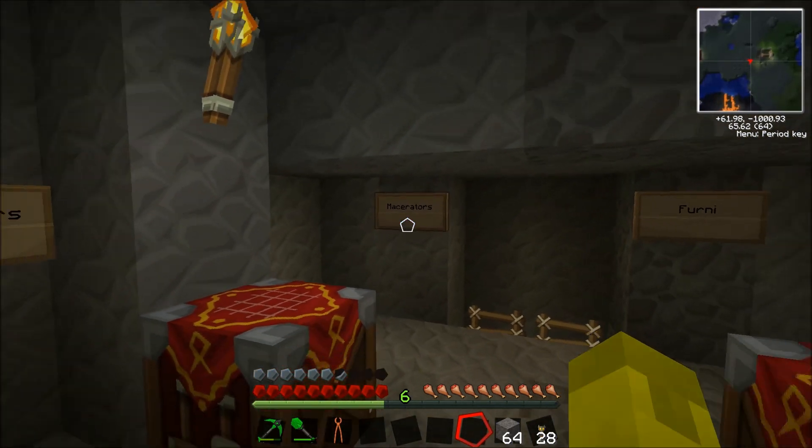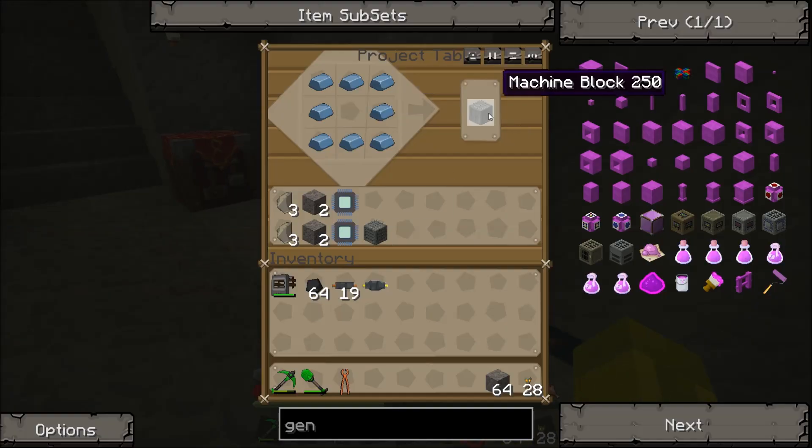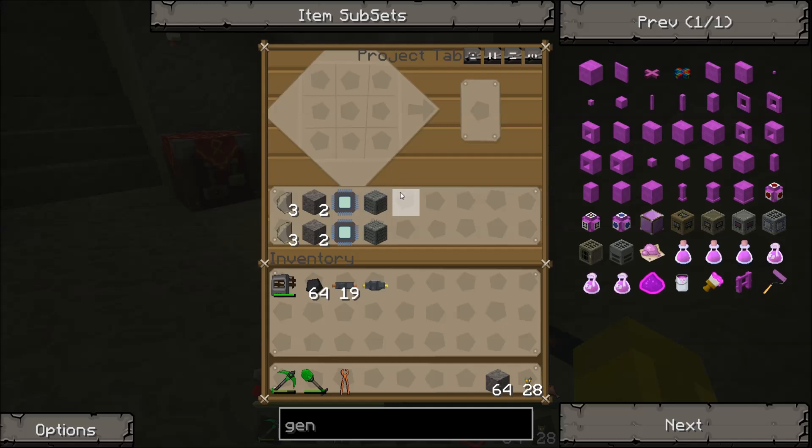Macerators! These are probably the most valuable of the machines, used for doubling your ore production. Essentially, what it will do is take a raw ore and mash it into dust, which creates double the amount that you had. You can then smelt that dust into bars.